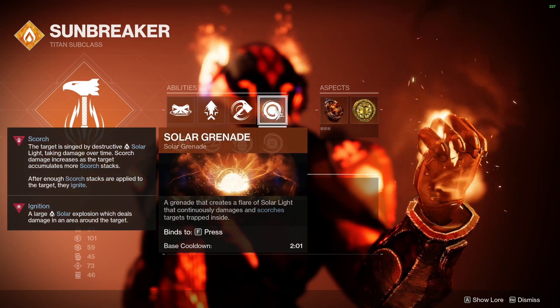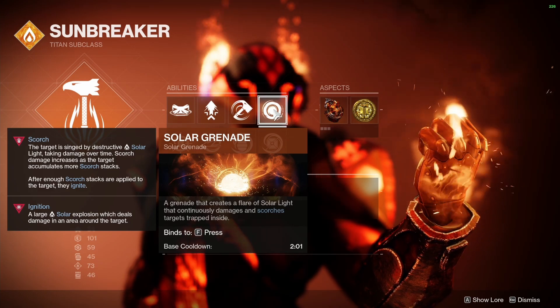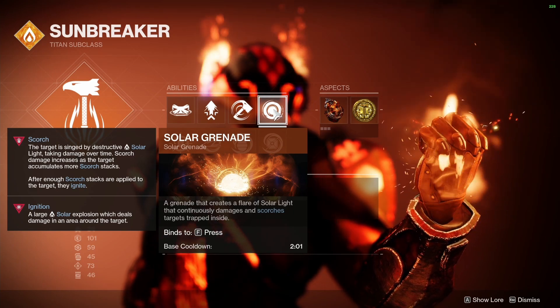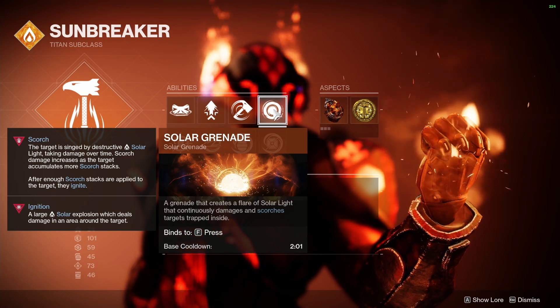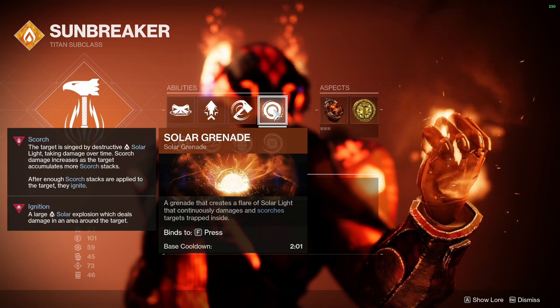We also have Solar Grenade here. The reason we're going to be using that is mainly just to get some more scorch damage on the targets. More scorch damage is going to tie into some of the fragments that I'm going to show you, which is just going to allow us to get our class ability back more, meaning we're going to have our restoration uptime a little bit longer.